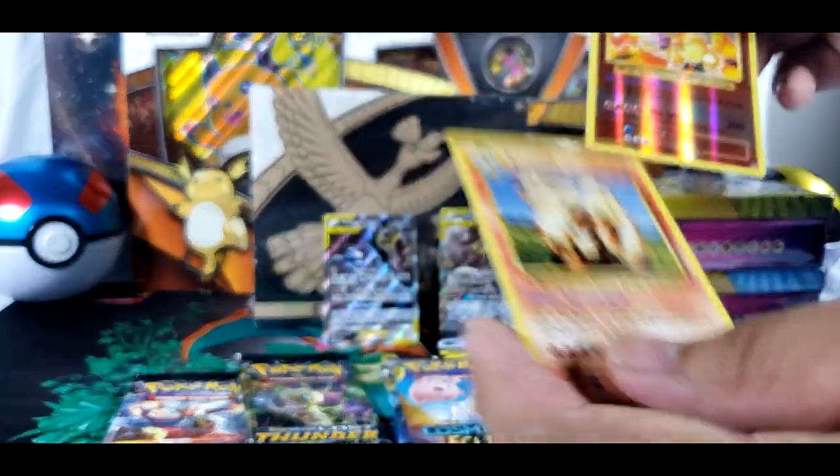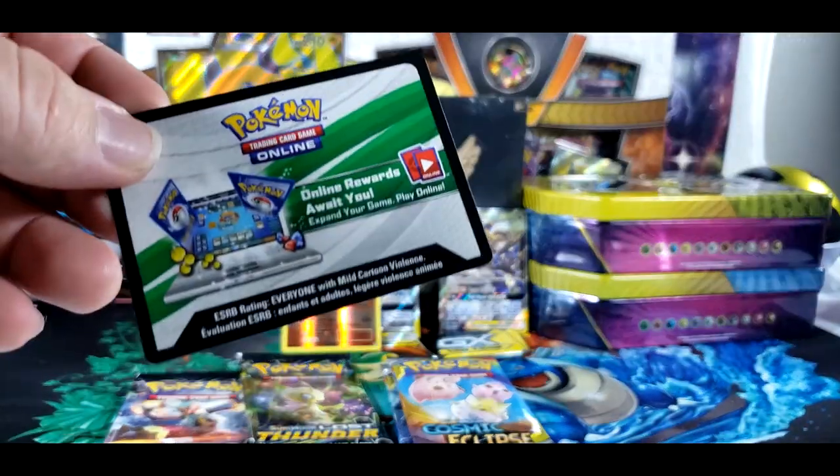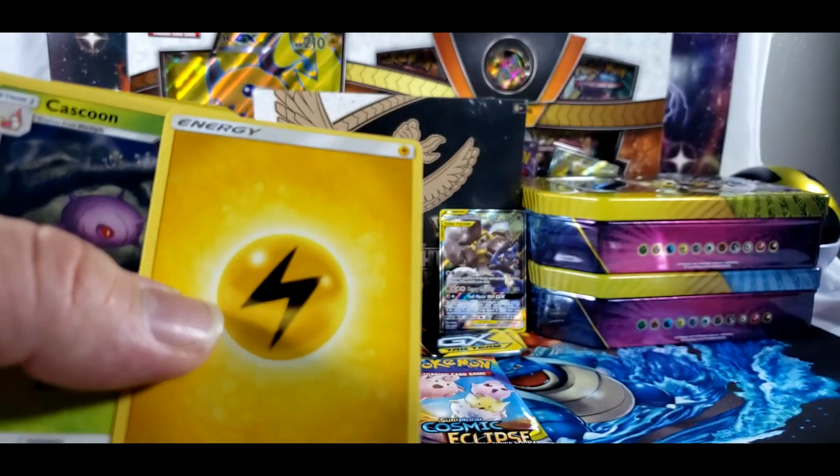And another Arcanine. But still — the Charizard. Reverse holo. That's amazing. Just like that card you just pulled, it's actually something good.